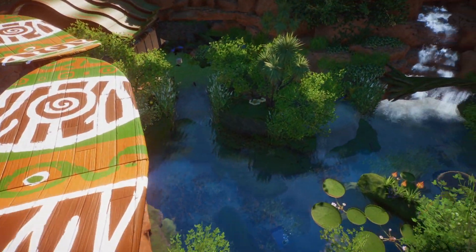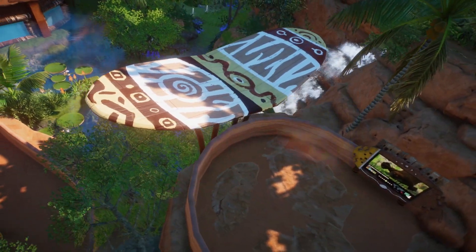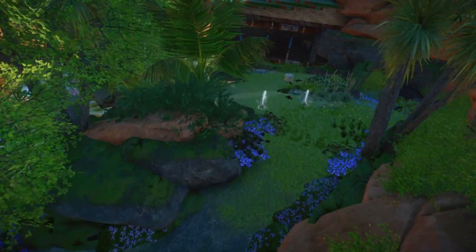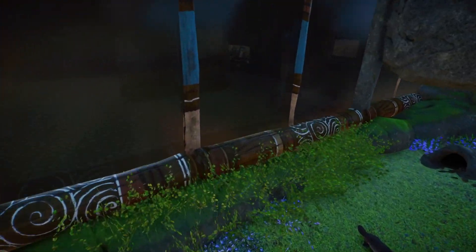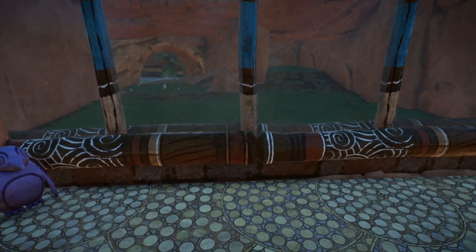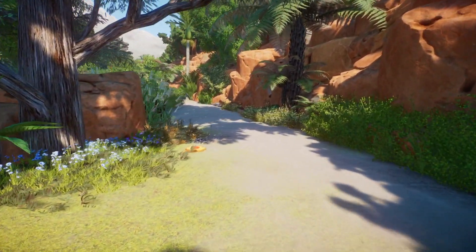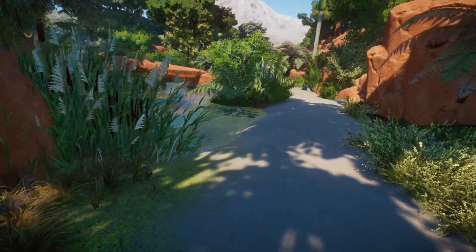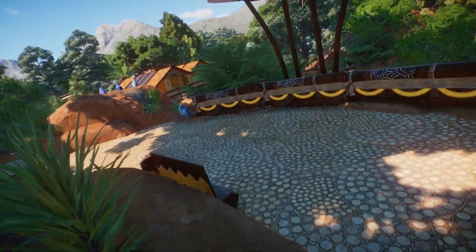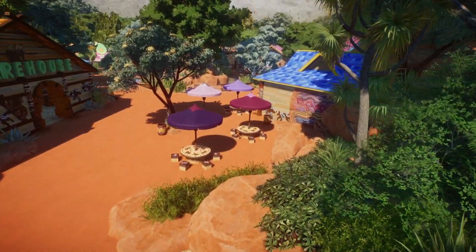Over here are the platypuses — platypi, as I have stated, is the correct terminology for this zoo. This is also another animal guests can see right away when they walk in from the Backyard Bayou. Look at them down there — cute little platypi all enjoying their food. Across from them is the sleeping cave for the penguins, and to the right is an entrance for guests. Guests can walk through here and hang out with the penguins. But let's head on into the center of the area — a large oasis with a food court around it.